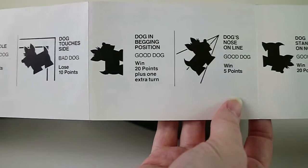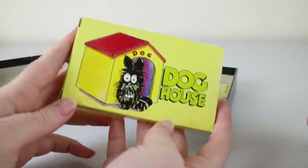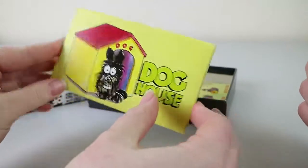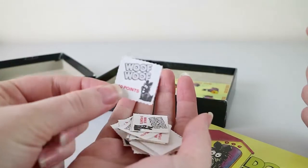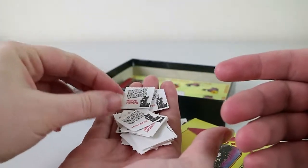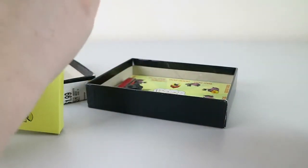We actually played this before we started filming and we had a very boring game - nothing happened. I'm hoping something more interesting happens while we're filming. You have to get to 100 points and you get points for different positions, or you lose points. You also get this little dog house, and all it has is little scoring tokens which are really flimsy - like a raffle ticket paper. I would recommend just writing on a notepad, especially considering how often your score goes up and down.